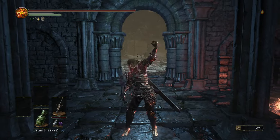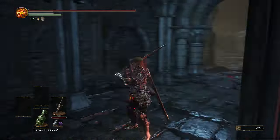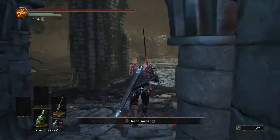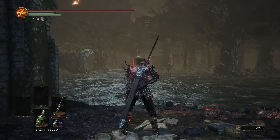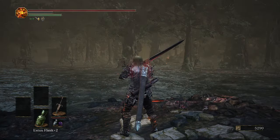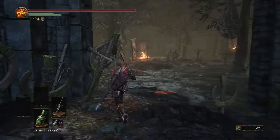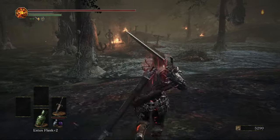Hey guys, welcome back to a brand new Dark Souls 3 video. Today we're doing the sixth part of our 100% walkthrough, getting every item in the game and all the secrets. We're going to be doing Farron's Keep, which is a really annoying episode. I wasn't sure which route to take but I'll try to explain it as best I can. These broken bridges go pretty much all the way through the map, so we're doing everything to the left first, then everything to the right. We'll start with the left.